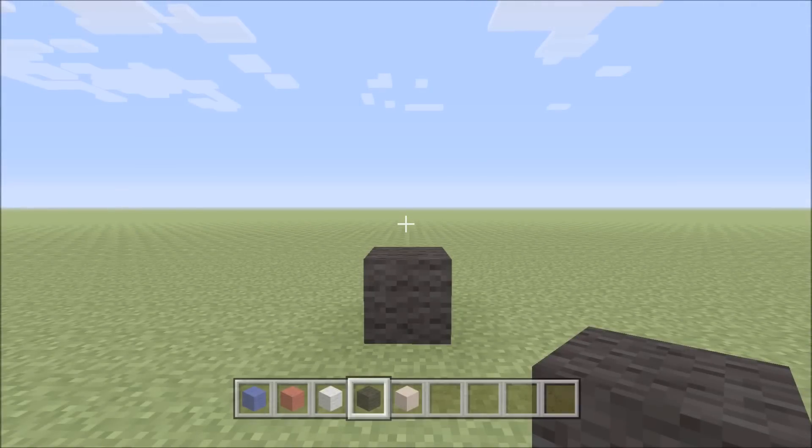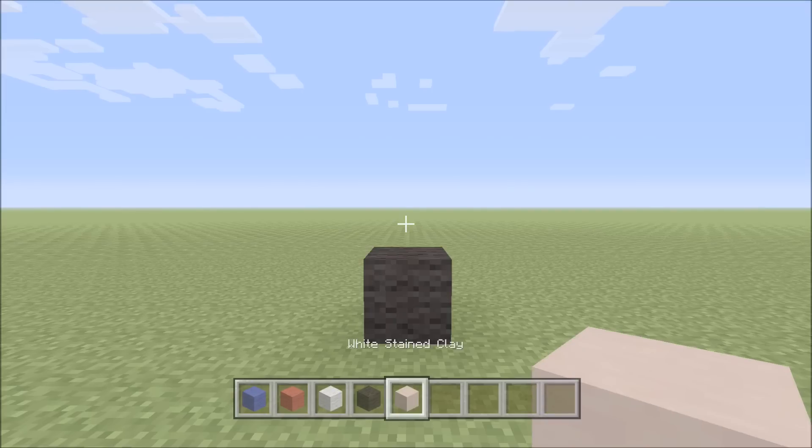For this build we need a few different blocks: blue wool, red wool, white wool, black wool, and finally white stained clay.